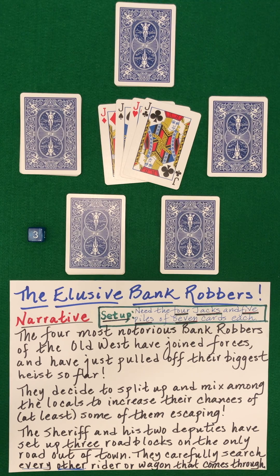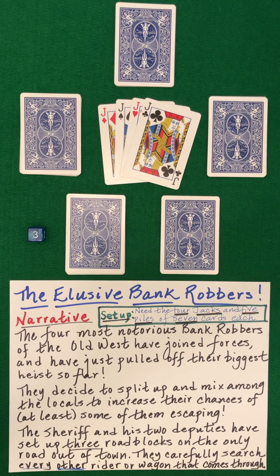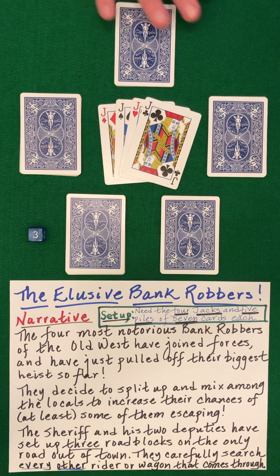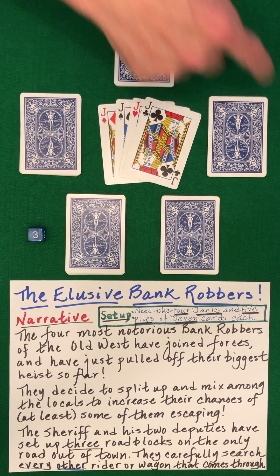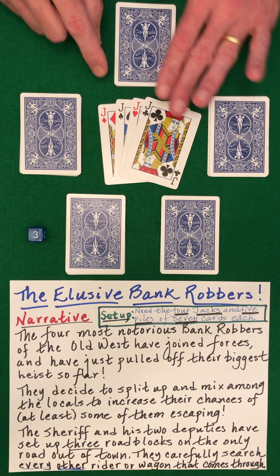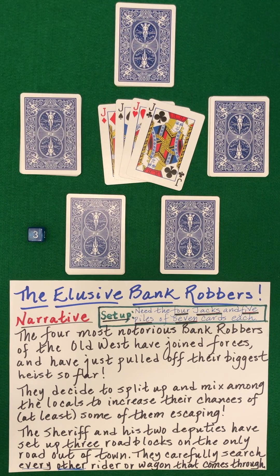Slim to none, no doubt. Now you need five piles of seven cards each. You need the four jacks, which will represent the four bank robbers. So they're trying to escape with their loot, but they want to mix themselves among the locals. Have the spectator decide on any one of these as a starting place. Perhaps they start right here. I want you to note the order in which I'll be placing the jacks, because that could be a fun additional element at the end to point out. I have them in CHaSeD order.